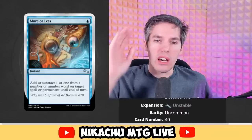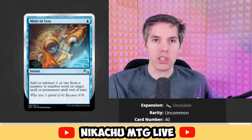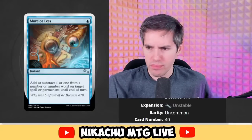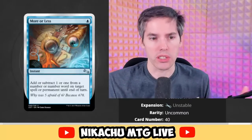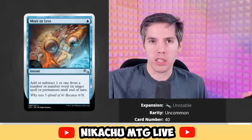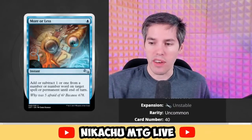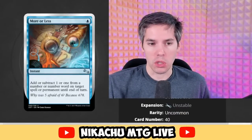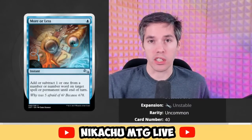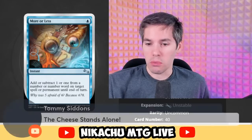What you can do is kill mana dorks with this — all the one-toughness creatures are dead. Not to mention you can adjust the power and toughness on lords. A lord says plus one, plus one — now it can be plus two, plus one, or plus one, plus two. I think those are really, really sweet. I wish this was a real card. I could have renamed this show 'Silver Border Cards We Wished Actually Existed.'